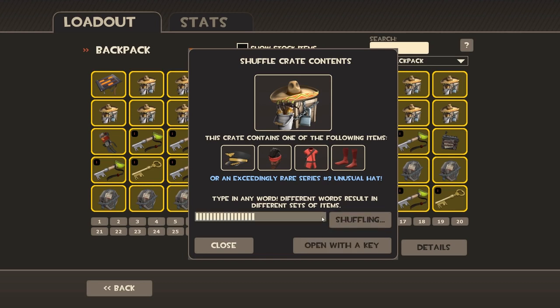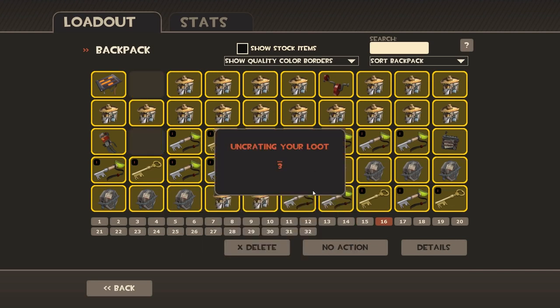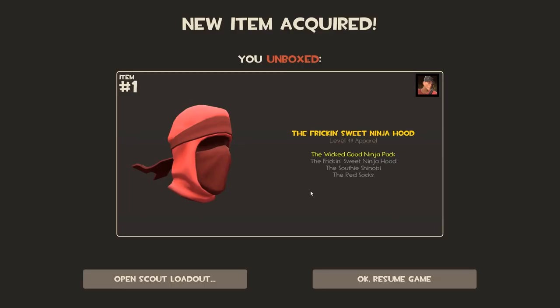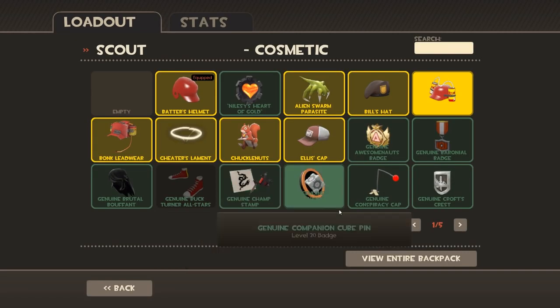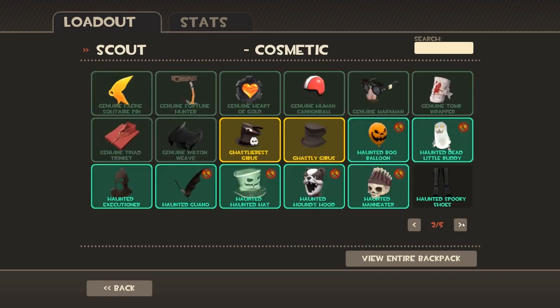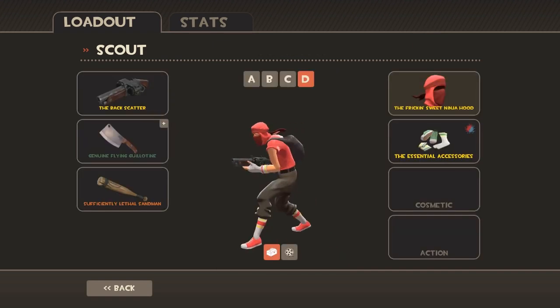I'm going to probably have to start opening crates that can give me a duplicate now. The Steam sales have actually just updated so Steam might be a little laggy right now. We got the freaking sweet Ninja Hood for the Scout! I probably sound a little bit better than I did the other day — my hay fever is not so bad today. I have a nasal spray now, which is pretty awesome.